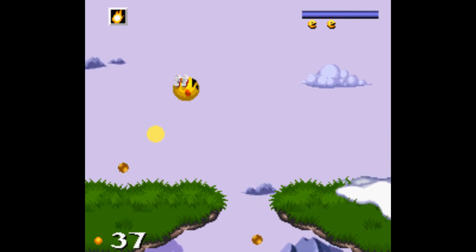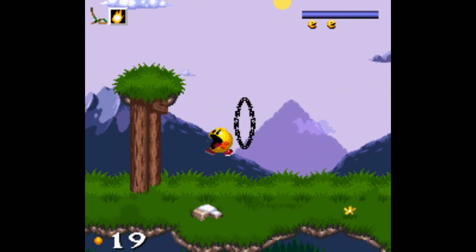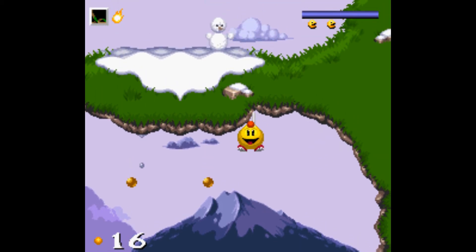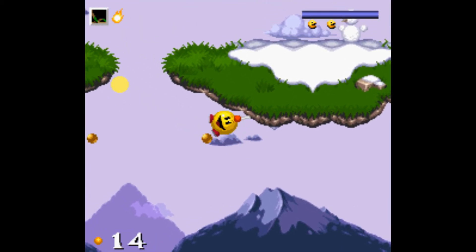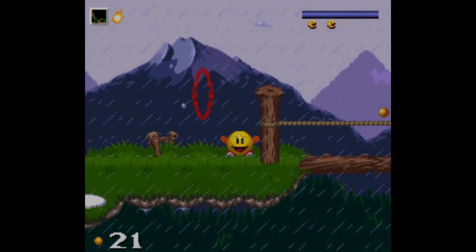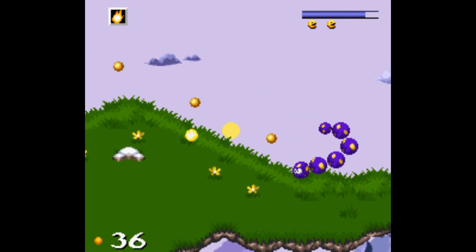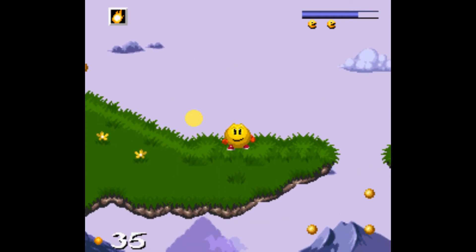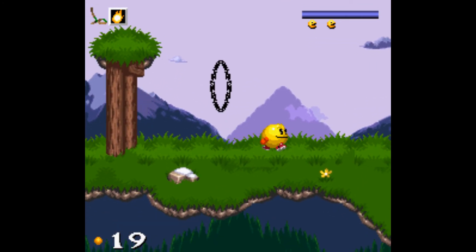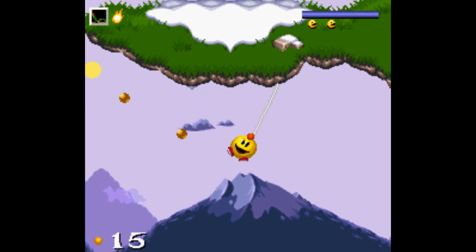Pac-Man starts with just the basic abilities to run and jump around the screen, as he tries to collect every pellet within a level. However, not every pellet can be reached so easily, so Pac-Man has to acquire up to four different abilities each level. These are obtained by jumping through four different colored hoops you can find hanging around the worlds. Jumping through the yellow rings will allow Pac-Man the ability to shoot fireballs from his mouth, which can be used to drop some of the enemies running around the level. The green ring will give Pac-Man a rope, which he can use to swing along ceilings and ledges to reach new areas and higher up pellets.